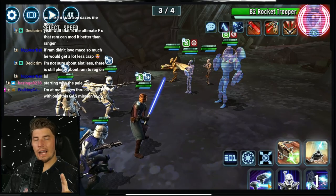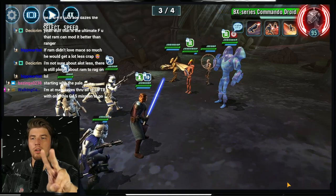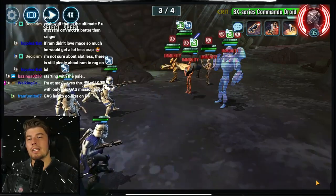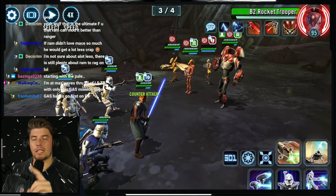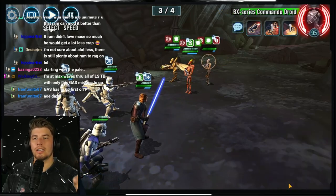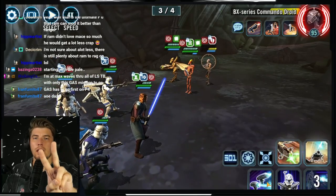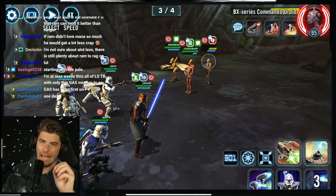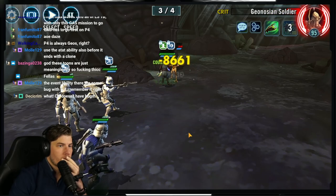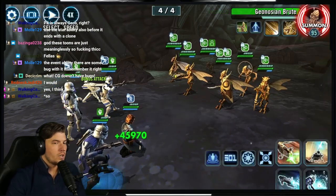Starting P3, it is extremely important how you end wave 3. You need to end P3 in one of two specific ways: either Rex gets the final kill, Rexalate is off cooldown, and Gas has roughly 70% turn meter — or Gas gets the final killing blow while his AOE daze ability is off cooldown. It has to be one of those two ways.